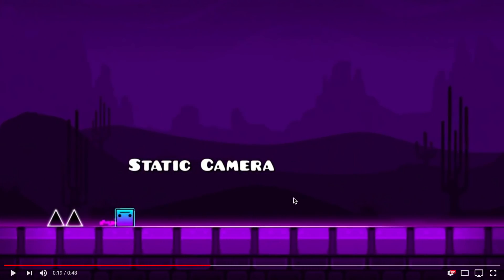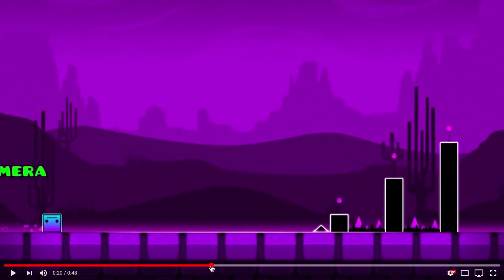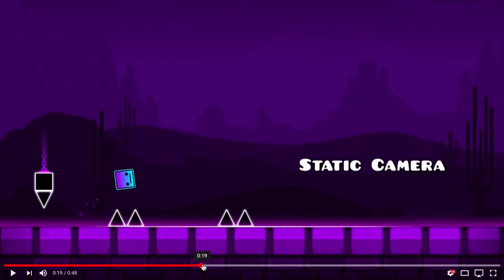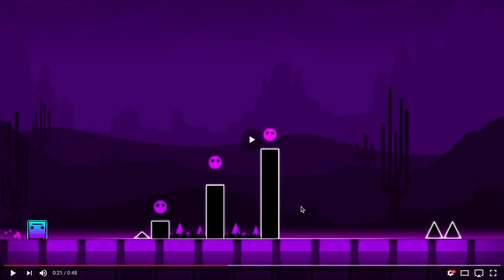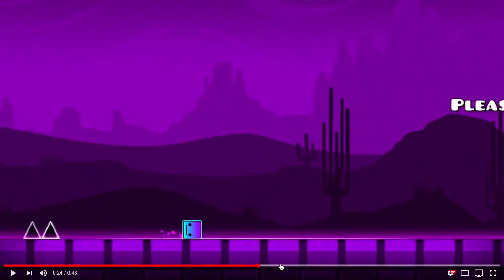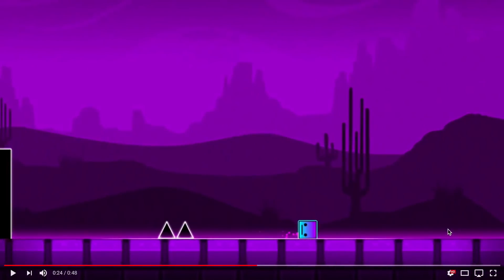Now we have static camera. This is actually really, really cool and can be used in so many ways. Static camera basically means it has a fixed camera and your icon kind of moves through the level, which looks really, really cool. The transitions look super fluid — I'm assuming maybe you can have a bounce transition similar to the transitions you have for movement and rotation, maybe for the camera as well. Once your icon hits the end it kind of resets. You can keep moving through different frames, which would be really awesome for story-type levels with different themed sections.